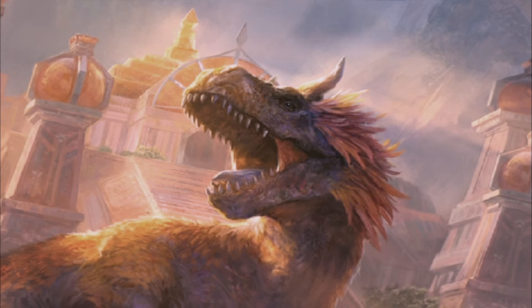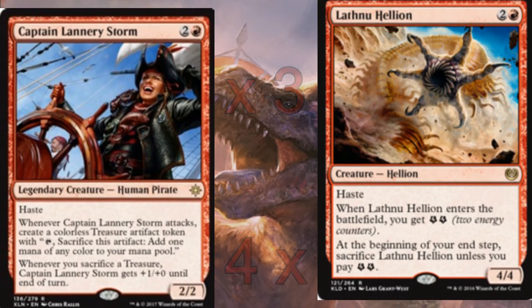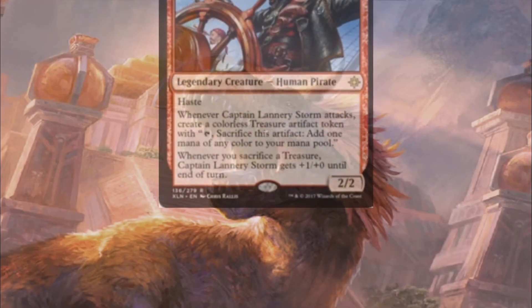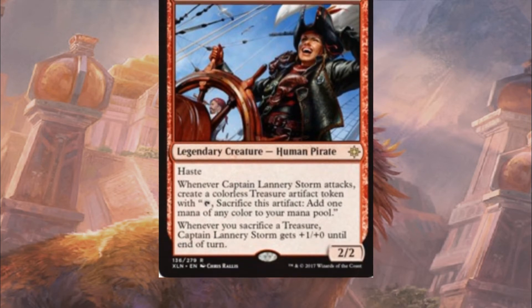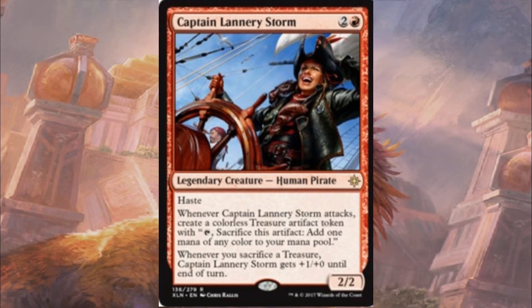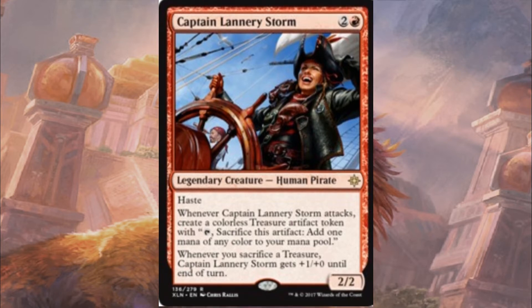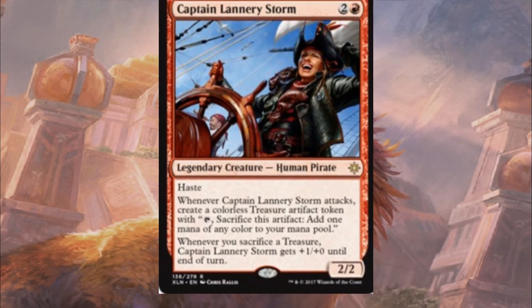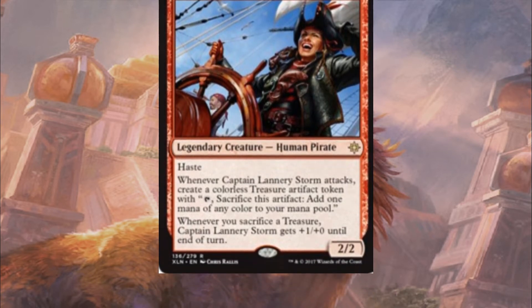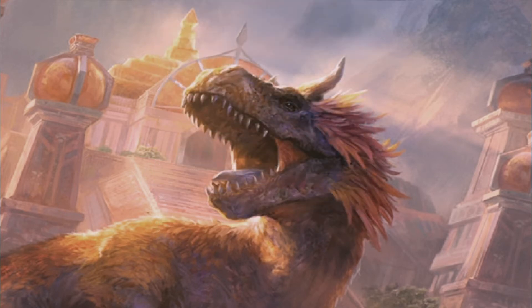Moving on into the 3-drop slot we have Captain Lanry Storm and Lafnu Hellion. Captain Storm obviously has haste, is a 2/2, and whenever it attacks it generates a treasure token. And if we ever sacrifice a treasure token, Lanry Storm gets a +1/+0 until end of turn. This can sort of combat trade up, but generally you want to be using the token for other things, like a little bit of ramp in this deck. It can also be a pseudo red mana to help sacrifice your Beaumat Courier if it's going to be removed.